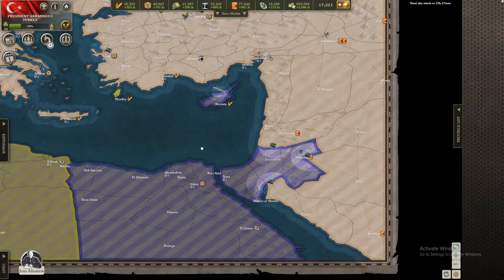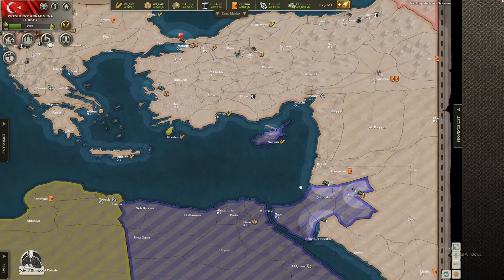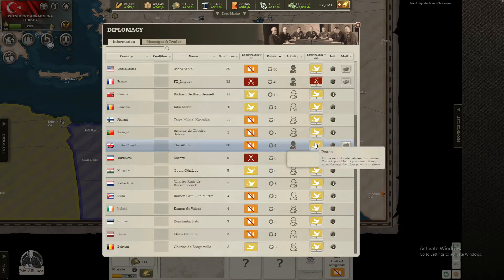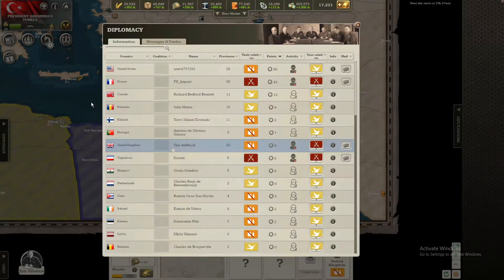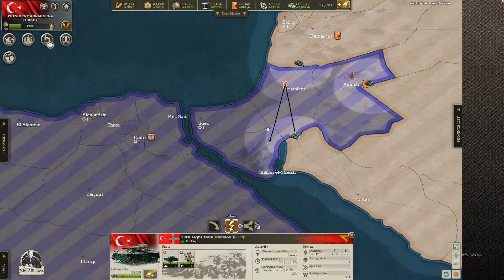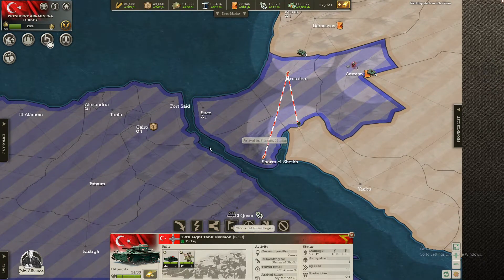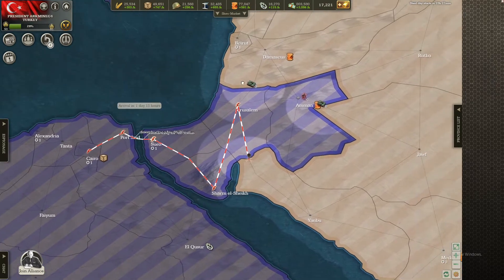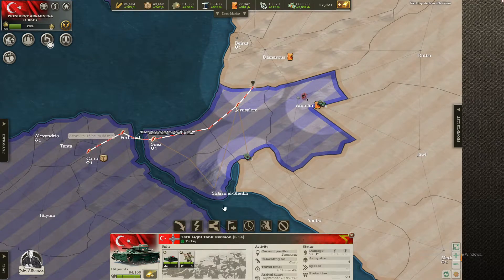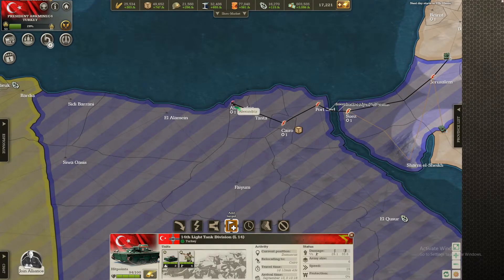Let's start invading. The UK is AFK so this should be pretty easy. You can go to Jerusalem, then over here, then to the Suez, then Cairo from Port Said, and probably do basically the same but go a bit further — Alexandria.